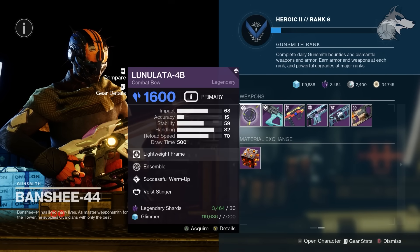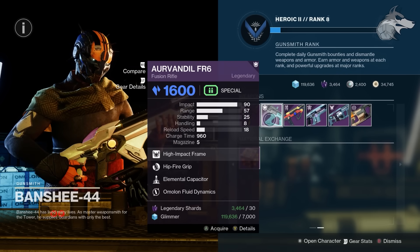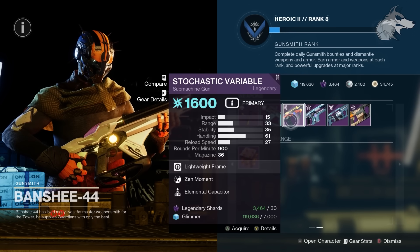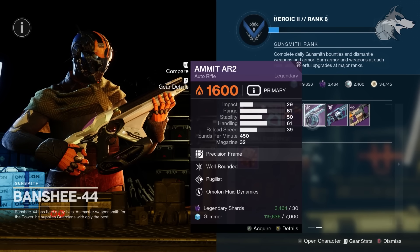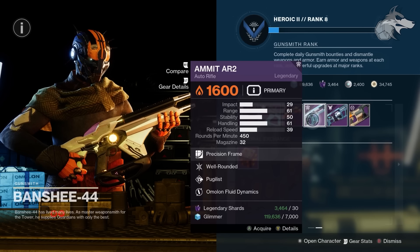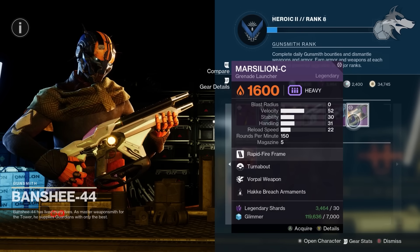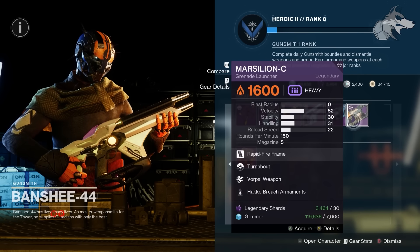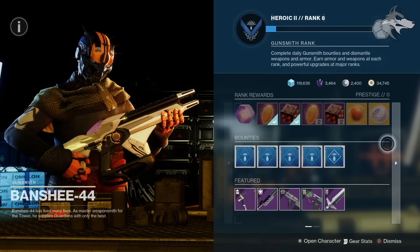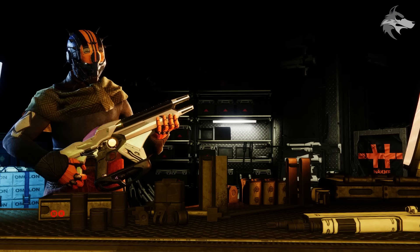On the second page with weekly weapons, we've got the Lunalata-4B combat bow with Ensemble and Successful Warm-Up, the Orvendale fusion rifle with Hipfire Grip and Elemental Capacitor, the Stochastic Variable SMG with Zen Moment and Elemental Capacitor, the Amit auto rifle with Well-Rounded and Pugilist — the first time Banshee has sold it this season — plus the Typhon grenade launcher with Impulse Amplifier and Frenzy, and the Marcelion-C grenade launcher with Turnabout and Vorpal Weapon.